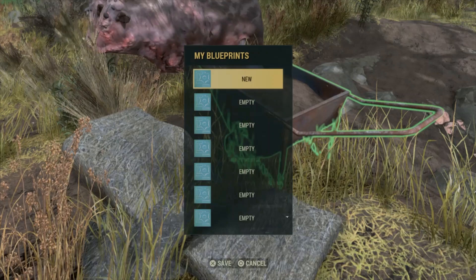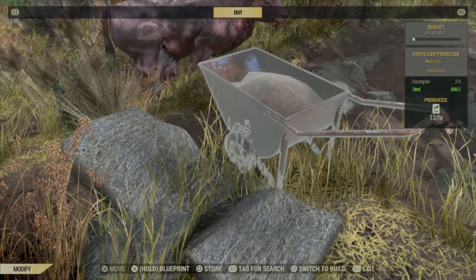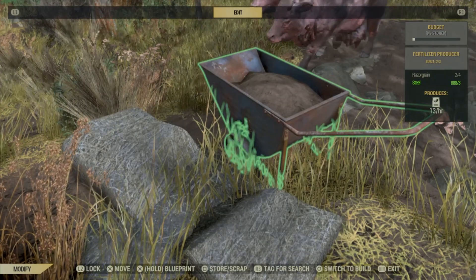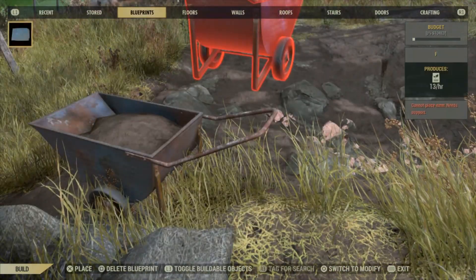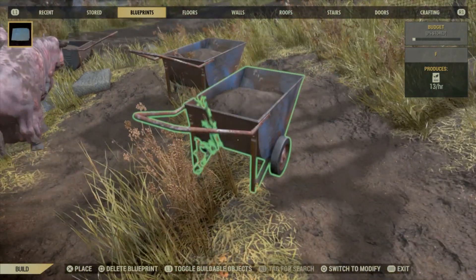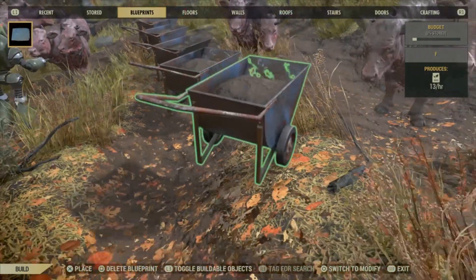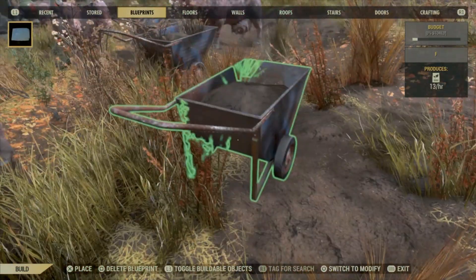Look what happens — you don't even need any extra fertilizer to do this. Where it's glitched out, you can make as many of these wheelbarrows as you want. And each time you make one, you get a cow — a Brahmin — every single time. Boom, boom, boom — you get a cow every time.